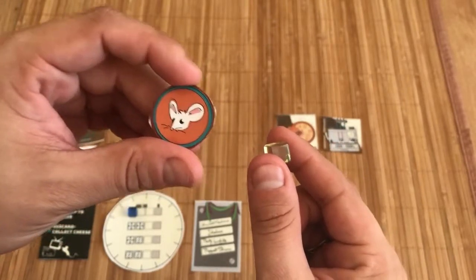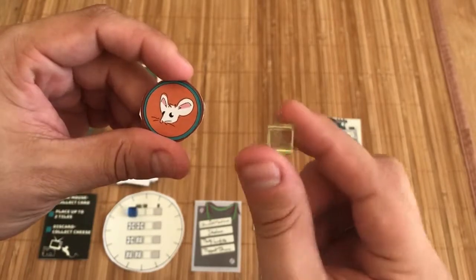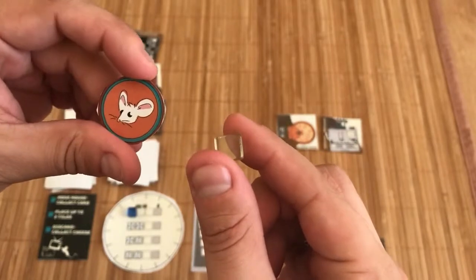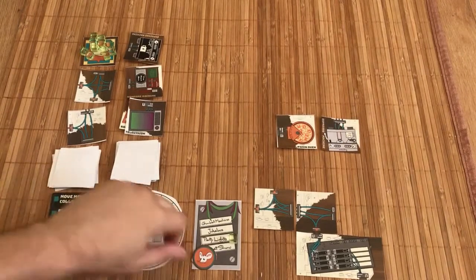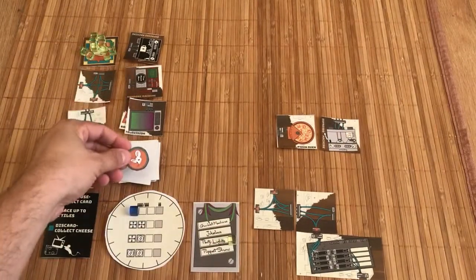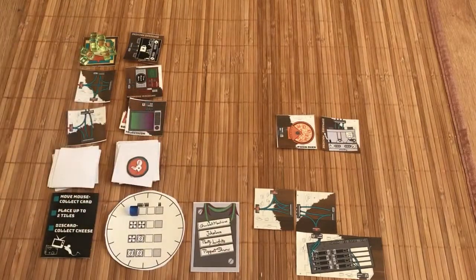When you move your mouse somewhere, you'll take that tile at the beginning of your next turn. If an opponent wants to block you, they'll 'cheese the mouse' to make that mouse go away. Yes, 'cheese the mouse' is a totally legitimate thing in this game. To cheese the mouse, you take them from wherever they were to the top of the appliance stack, then discard your cheese back into the pile.